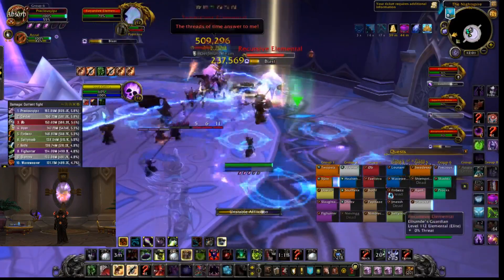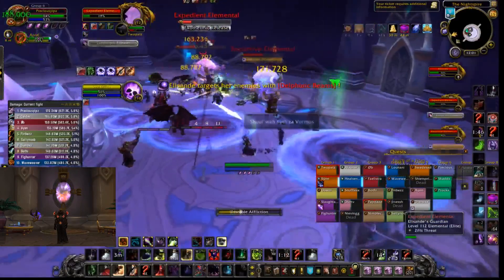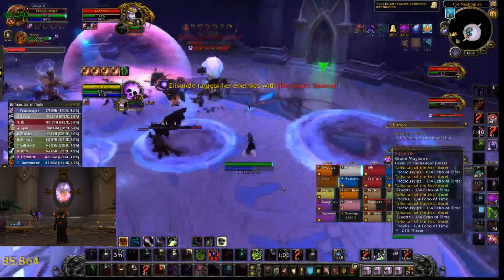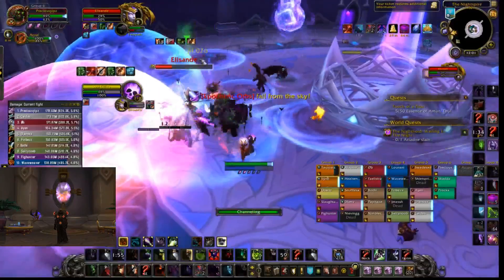Whereas with Haunt, what you can do is kind of fire and forget. You can put your dots on the add, put all of these UAs onto the add — with the Haunt, you know it's going to die. You're doing that increased damage with the UAs, and then you can just go onto the other add or onto the boss and start prepping them for their Haunt and start multi-dotting. So you get to increase your DPS via that route as well, not only the burst window with the Haunt, which makes it a very, very useful ability.